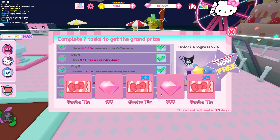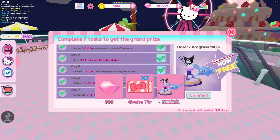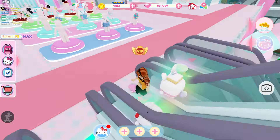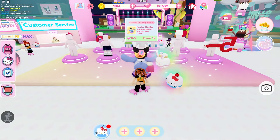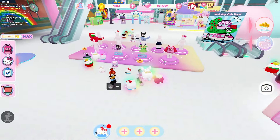You get lots of rewards for it — you get diamonds, you get tickets, all sorts of things — and when you complete it you get this super cute prop, and we claimed it right then. If you are looking for the Kuromi birthday statue, it is right there behind all of the UGCs. If you just teleport directly to the city store it's right there — super easy to find.